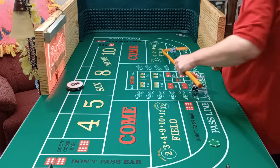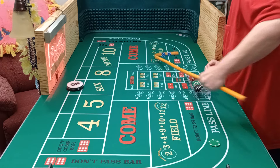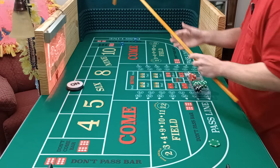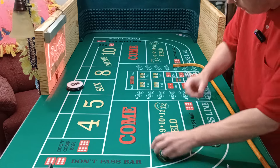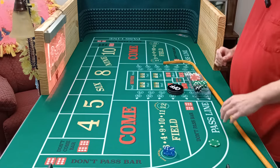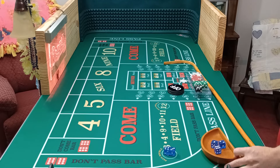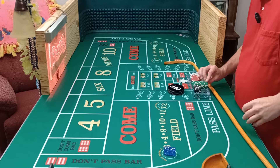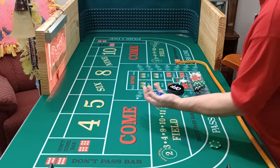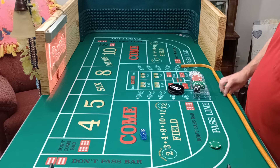Six versus Big Red. Eight — no help. Five. Snake eyes. And nine — looking for the six. Come on, six. And there's Big Red. Next shooter. I'm going to go to the $50 level, try to actually get a nice win here instead of just kind of grinding it out.